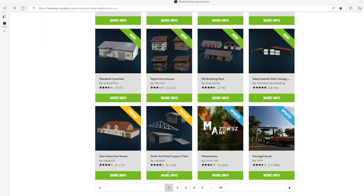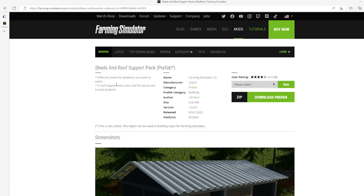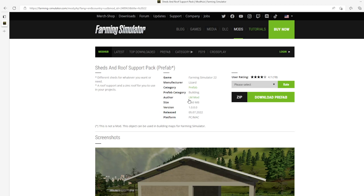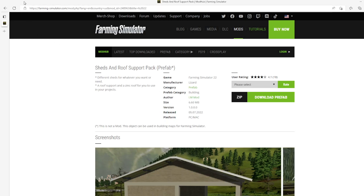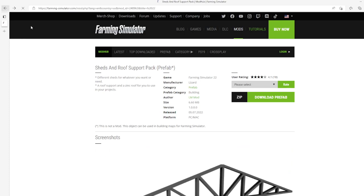Then we have the Sheds and Roof Support Pack by LM Mod. This is 4.1 stars from 18 users. Also a prefab — includes different sheds for whatever you want or need, a roof support, and a zinc roof for use in your projects. Category: prefab/building, file size 6.60 megabytes, version 1.0.0.0, released July 5th 2022, available for PC and Mac.